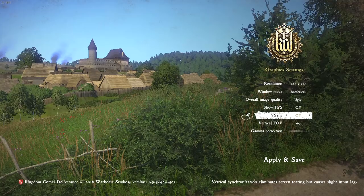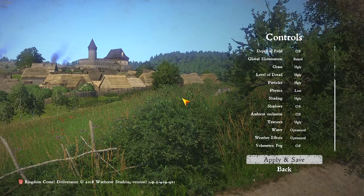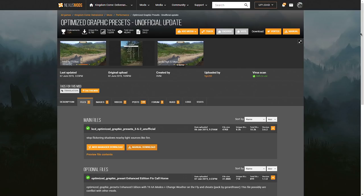What this is going to do is optimize the game to run better on lower-end hardware. Going into the advanced graphical presets, I can literally turn off almost everything, which is probably not the way to play this game, I'm going to be honest. But you know what? It works. This is the mod itself — the Optimize Graphical Preset mod — and this is the unofficial update because the original version does not work any longer. You need to download this one. I'm going to be leaving a link in the description below. Download this — it will make your game run a lot better.